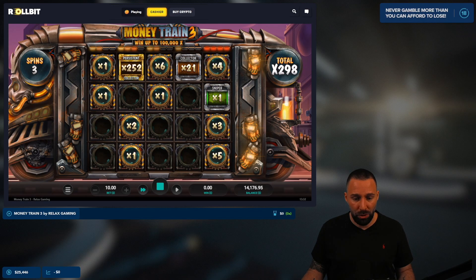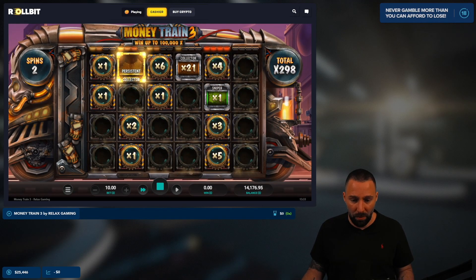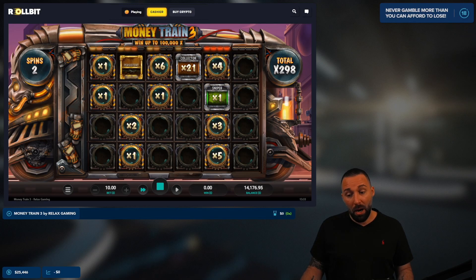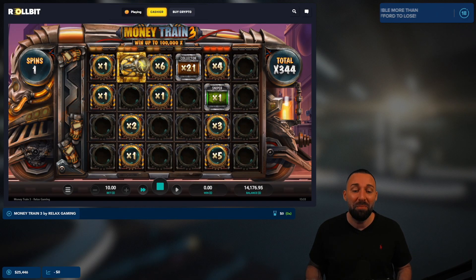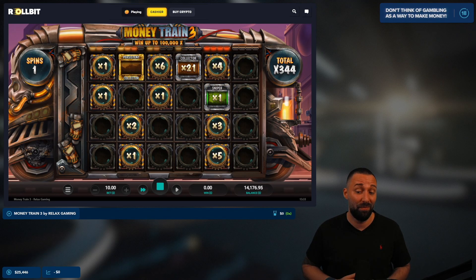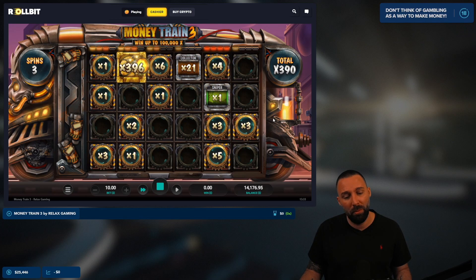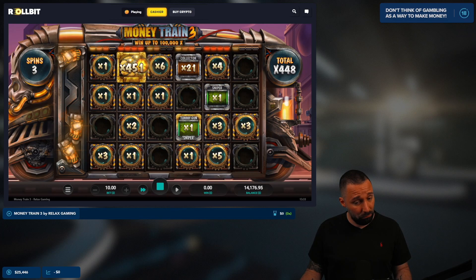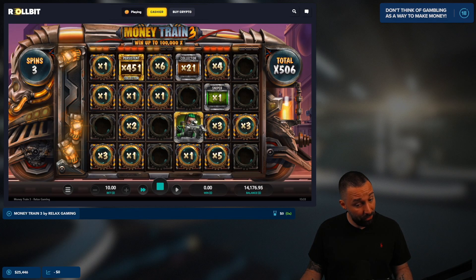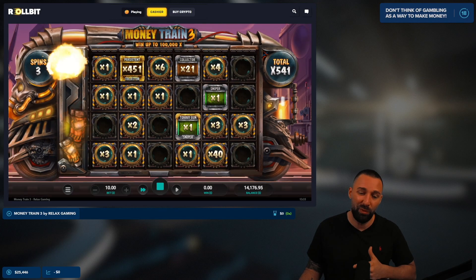We got a little bit of an explosion on the fifth — that's nice. It's gonna move over and give us some more space on the right-hand side to drop stuff in. We should break even. The persistent sniper would have been nice there. Mommy gun, hit the right symbol — this could be money. There's literally a 451x out there; imagine that.